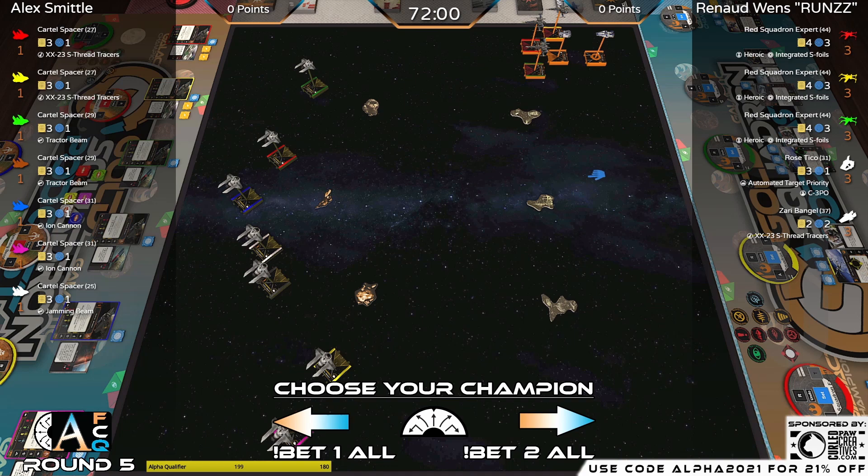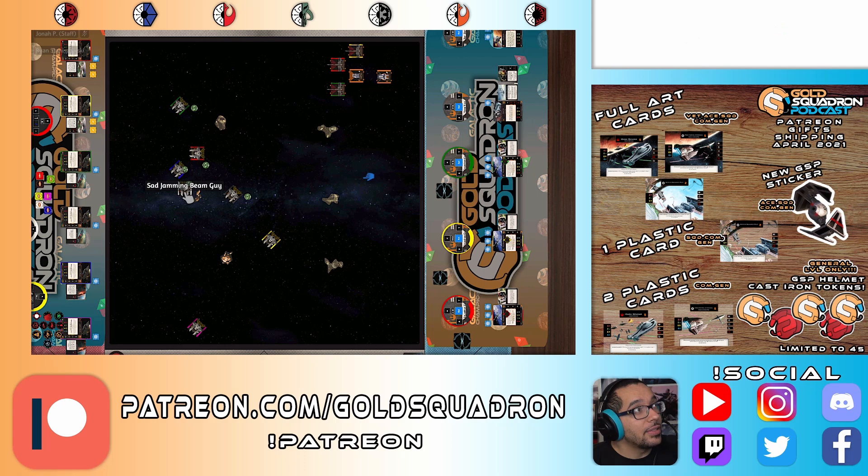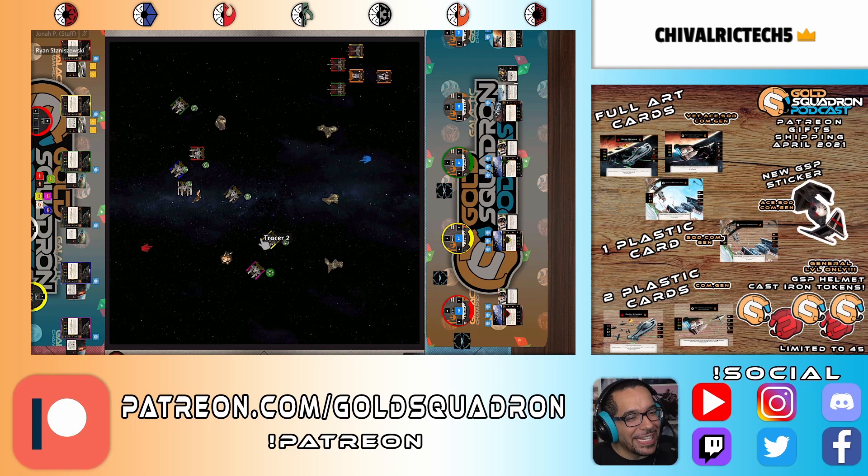Alex is doing it right and saving himself some mental cycles — we talk about how your brain power is super precious. One tip: if you're playing a Swarm on Tabletop Simulator, label your ships. If you have a bunch with different weapons, you can see we've got Tractor, Tracer 1, Ion, and Sad Jamming Beam guy. It's an easy way to keep track during the game so you don't have to keep going back and forth to the card.